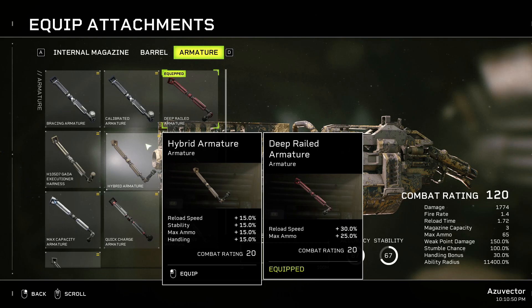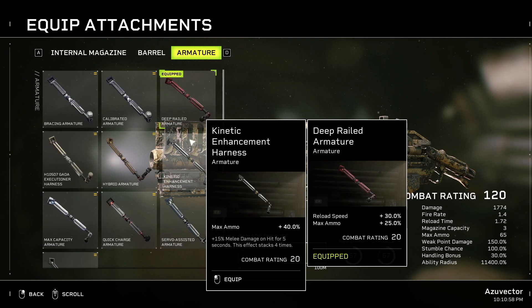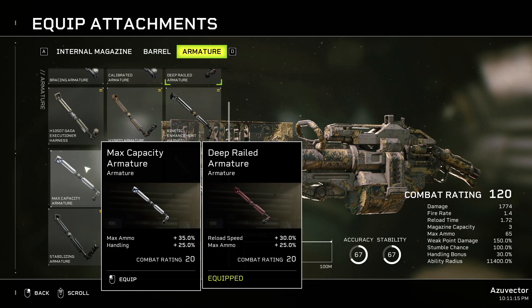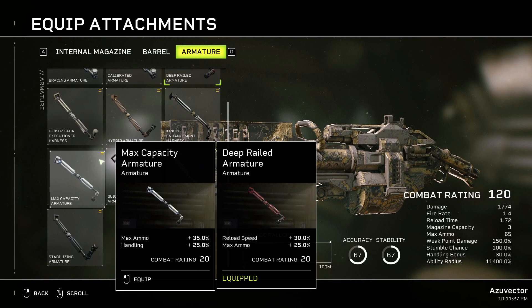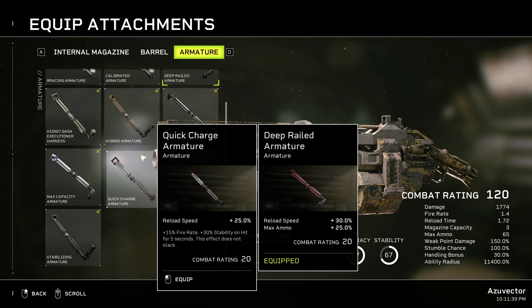Hybrid Armature is kind of a middle-of-the-road thing — I wouldn't bother. Kinetic Enhancement Harness gives Max Ammo; if you really want the ammo that might be okay, but the melee damage is obviously a stupid idea. Handling increases your weapon swap time and ADS speed, and I think it buffs reload speed a little. Quick Charge Armature gives Reload Speed — this would probably make your shooting a bit irregular because you'd get faster fire rate after hitting a few things. You'd probably have your 50% fire rate once you started shooting, basically until you stopped. I wouldn't necessarily go with it, but it's a potential option.